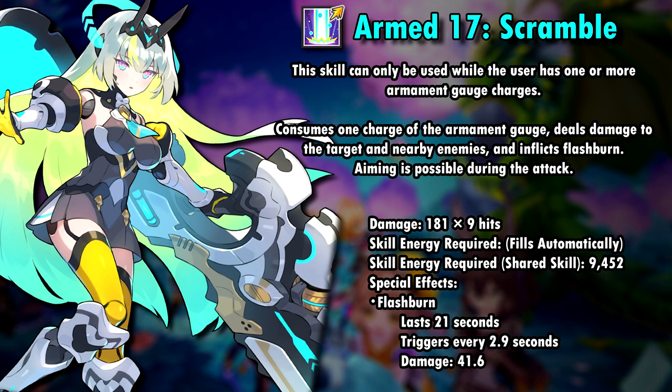The first skill deals 9 hits of 181% damage, totaling 1629% damage. It also inflicts flash burn on the enemy and aiming is possible during the attack animation. When shared, the skill cost isn't too bad actually.